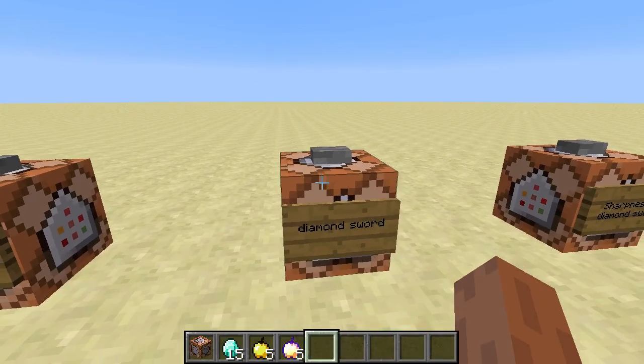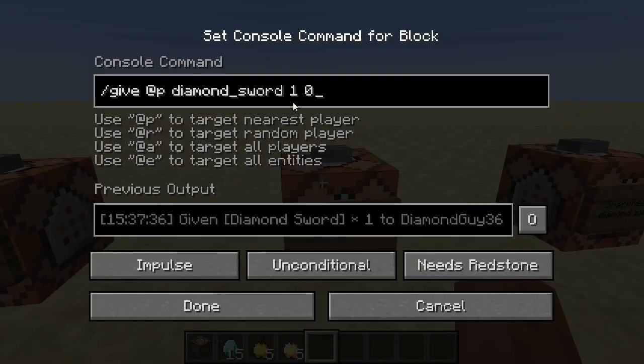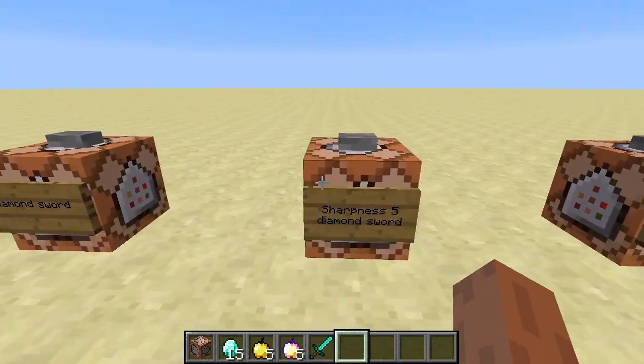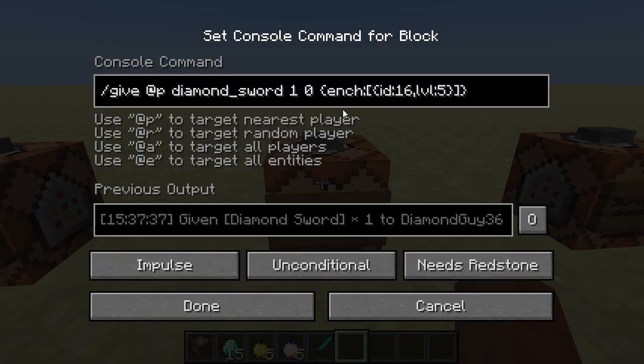Here, we're going to give ourselves a diamond sword. We use one as the number of diamond swords, and zero is the data value. To enchant an item that we're giving to the player, we just add these curly brackets, or braces. Then inside that, we type ench, colon, and in square brackets we have our enchantments. We'll have more braces inside these, one for each pair, separated by commas — one pair for each enchantment.